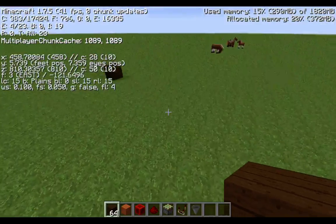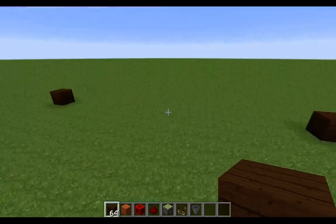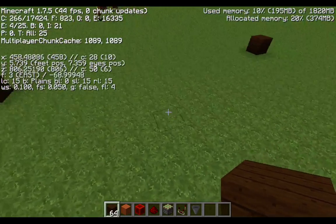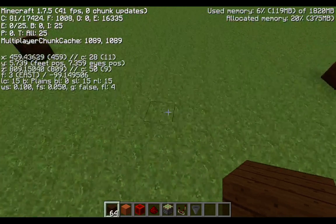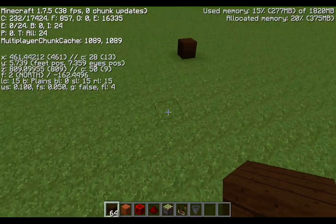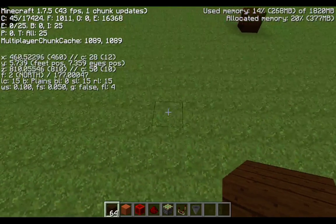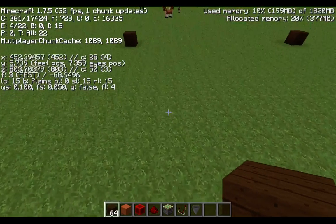I'll show you what I mean. These four blocks enclosure is what you call one chunk. We're on chunk 2850. If you move, the numbers in parentheses indicate your position inside that chunk. If we move somewhere, we're on chunk 2950, and if we go back it returns to 2850.